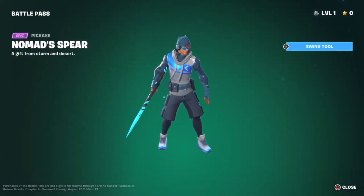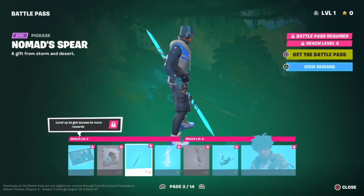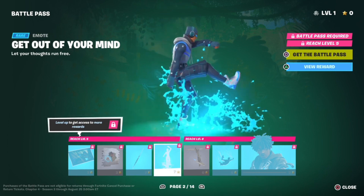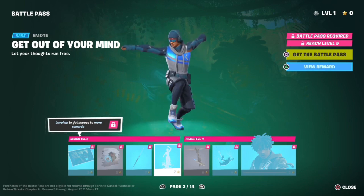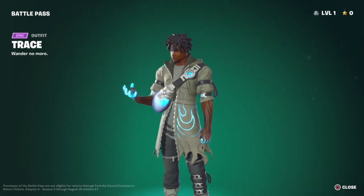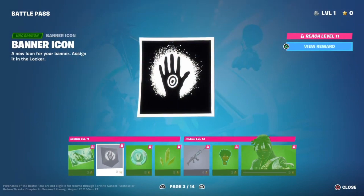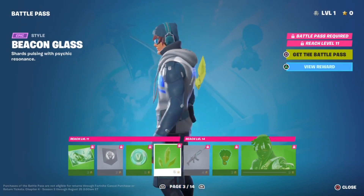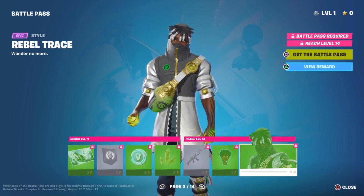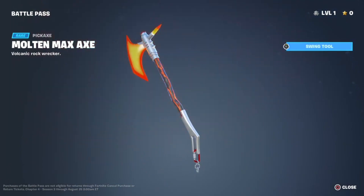Alright so we get a Trace. Oh wow, that's a nice spear. Oh wow, that's a nice E-Math. So this is the Trace — looks pretty cool. This must be the green style of Trace. Yep, Rebel Trace. Nice. Okay, that's a not bad pickaxe, I kinda like that.